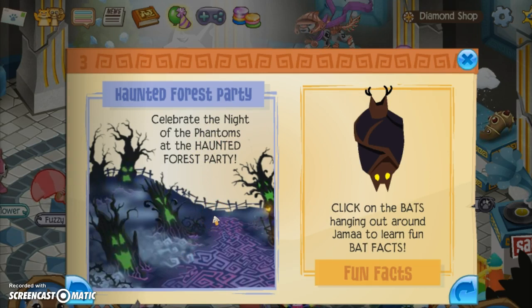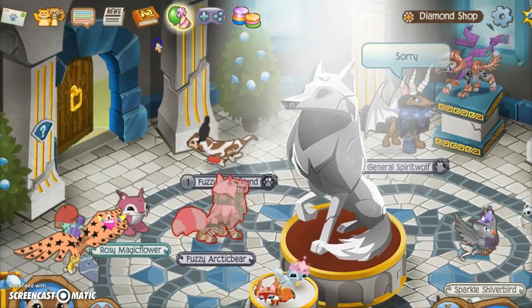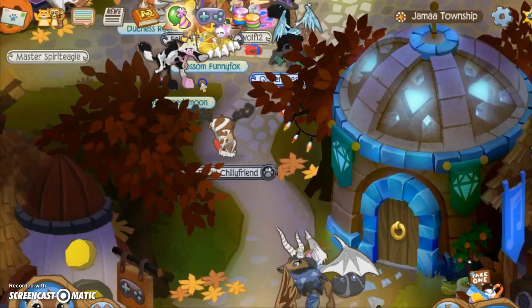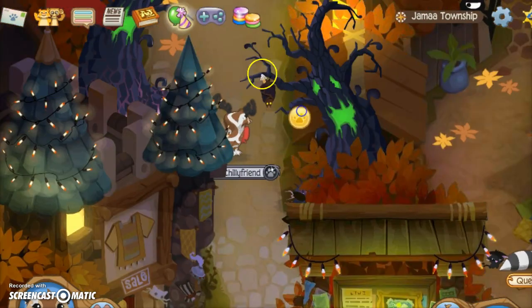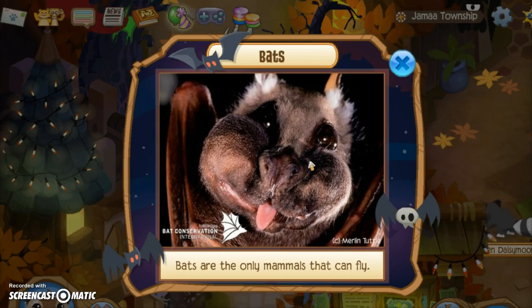There is the haunted forest party and the bats. You can click on them hanging around to learn about bats, if you want to learn about bats. Personally, they creep me out. But if you click on this little paw here — oh my god! That's why they creep me out.